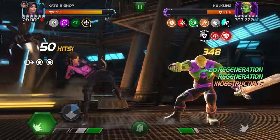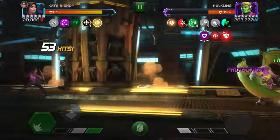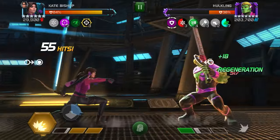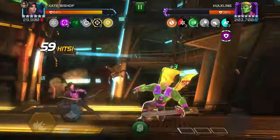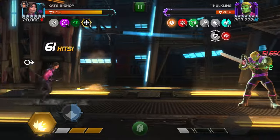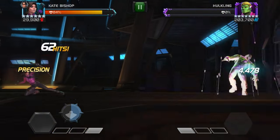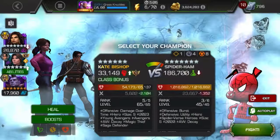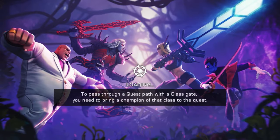He throws the indestructible, and then he throws an SP1, which is annoying, but it's okay. I think I'm trying to bait a heavy attack — it doesn't matter though, because we just knock him down right here. I want him to block — I whiff a light attack which makes him block, and then I can throw the SP2. Just look at that — 77k per tick, which is so stupid. That's such a really fun fight — one of my favorite design fights in the game.